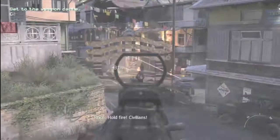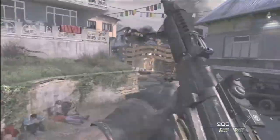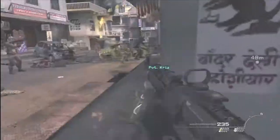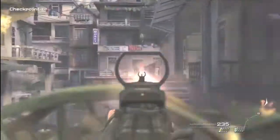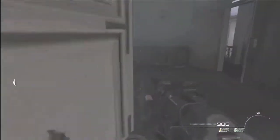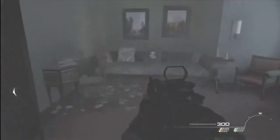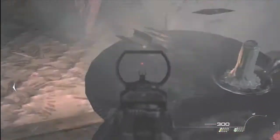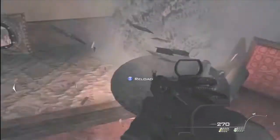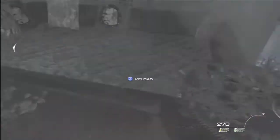So yeah, you gotta wait for the civilians to come out, and then shoot the guys that think they're all badass by walking slowly with the guns. There are four intels on this map and two of them I already found on my previous run through. Right here on that little nightstand will be another piece of intel.